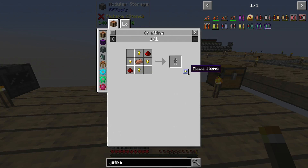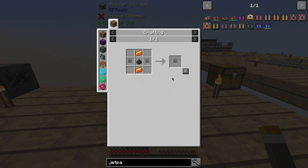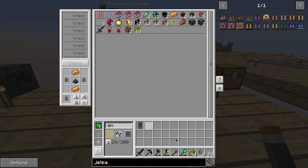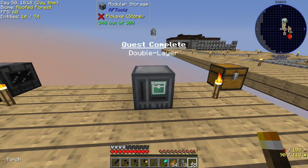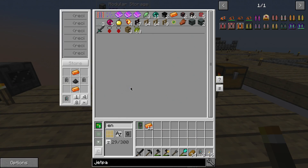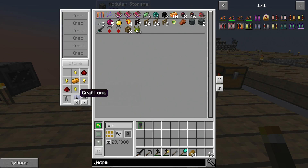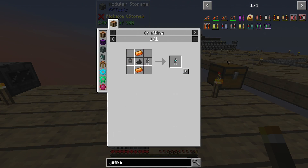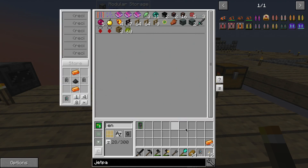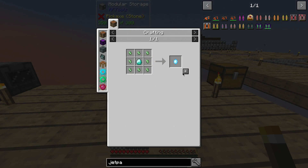So the first thing we need is this, and I'm just going to make eight capacitors because I have a feeling I'm going to need them. Okay, so we made three of those. I definitely need two more of these - one, two. And we need one of those. Cool, we've got this - we just need to make up two pulsating crystals.